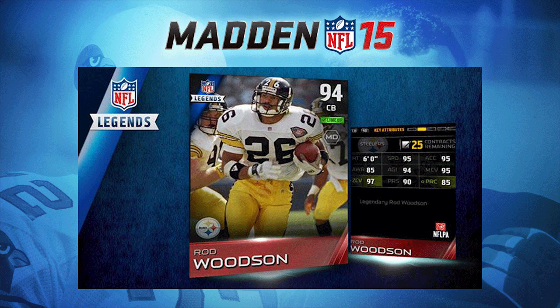95 speed at cornerback — awesome, awesome, awesome. If you remember last year when he was released into the game, the cornerback Rod Woodson only had 91 speed. Even the 97 overall legend only had 91 speed, which made him very difficult to use because there were so many overpowered wide receivers and he just wasn't able to keep up with them. This year they introduced him with higher speed, which is excellent. He also has two higher acceleration than the 97 overall did, which is interesting as well.